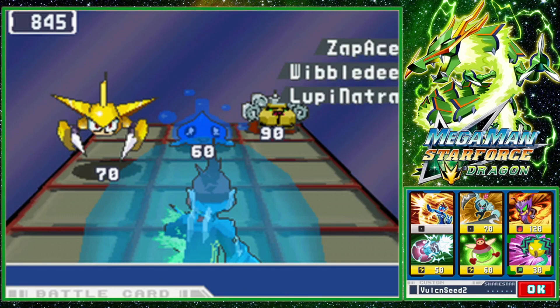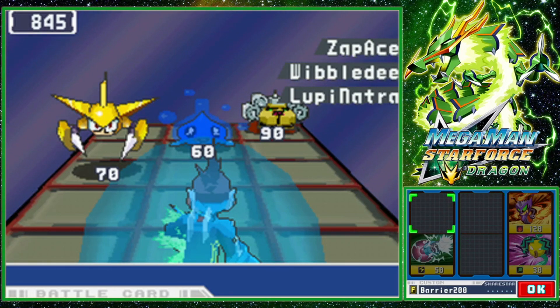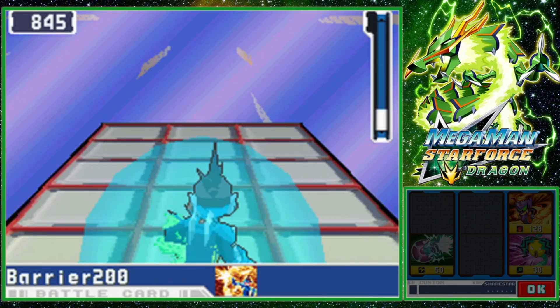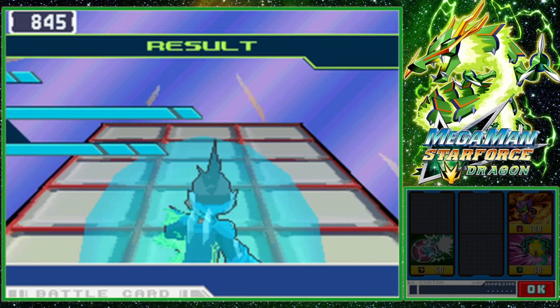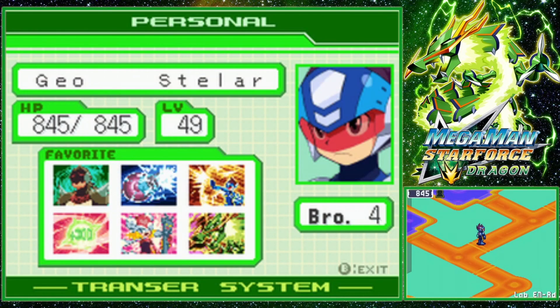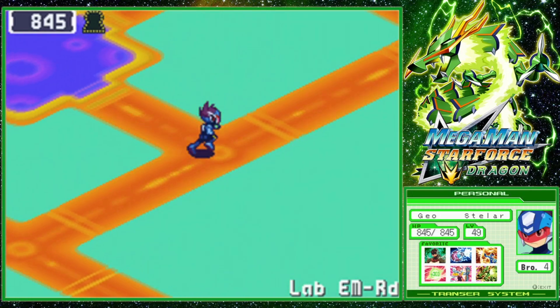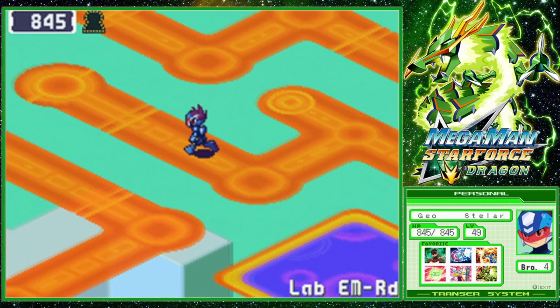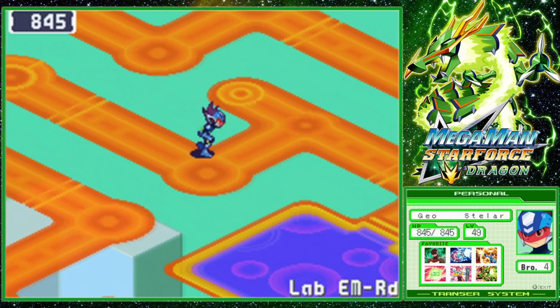With Geo, he starts out as kind of a bit of a scumbag in the first game, and then he gets better and grows as a character. Then in 2 and 3, he doesn't really have more bouts of development because he does all his development in Star Force 1, but then you get to see how he turned out to be a better person and how he continues his life in Star Force 2 and 3.